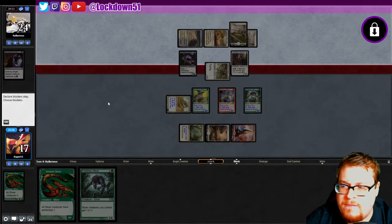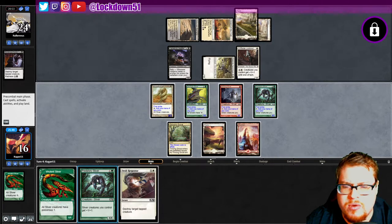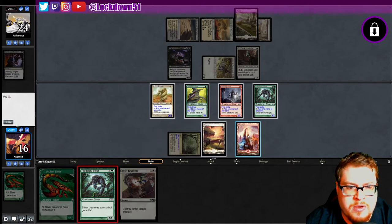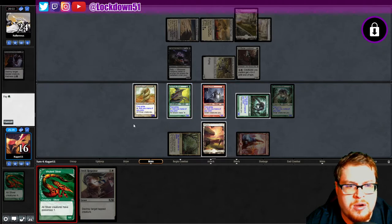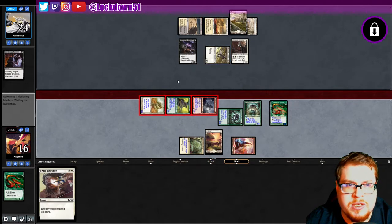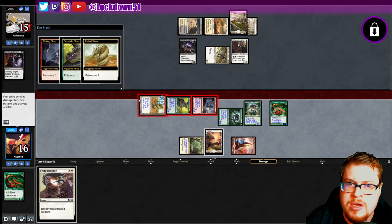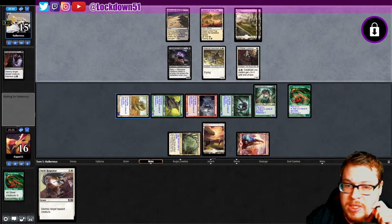They might have had a better shot if they had gone for the Predatory — and we've got a Swift Response. I'm not concerned about using that yet. Can they do anything here? I don't really think they can, but we'll tap our lord just in case and swing in with these three. No sense setting up traps on a lord needlessly. Two cards in hand, three creatures on the board — they're not going to block; they're going to take three poisonous.